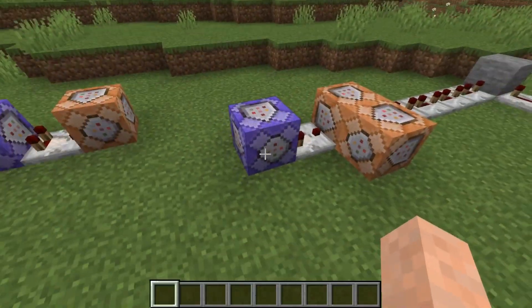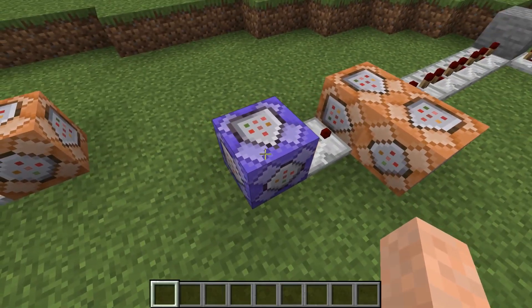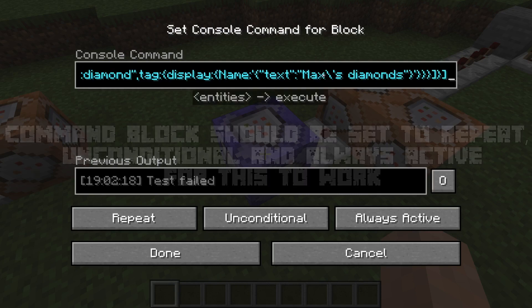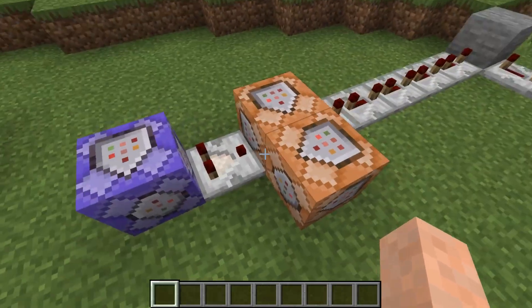Let's just get started with the command. This is the command block over here that has the command that checks for an item in a player's inventory. This is the execute if entity command. The command is in the description of this video if you want to try it out for yourself. You execute if entity the nearest player and if he has in his inventory the block or item with Minecraft ID Minecraft Diamond, and also if it has the tag display name Max Diamonds.